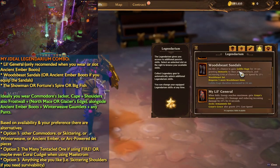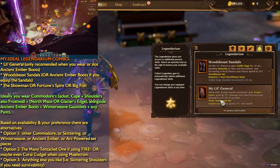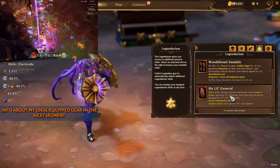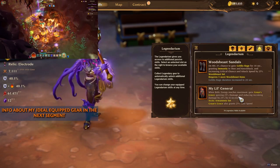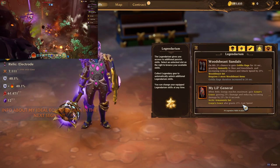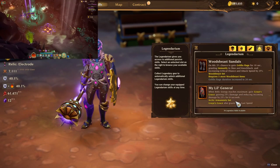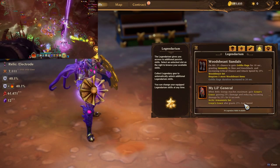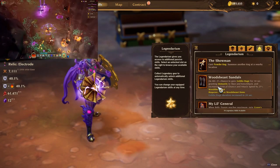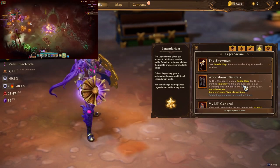Now for the Legendarium: since we're using Imbue Relic with Frost Wall and the North Mace or Glacier's Edge, we trigger Imbue Relic every 30 seconds. With Lil General in the Legendarium, every time you use Imbue Relic you get 25% extra damage and 25% extra damage reduction for 8 seconds — great to stack with Take a Swig. You also get casting speed from having two set pieces equipped, which helps you spam Plunder Bus faster. Anything that's not a basic attack benefits from casting speed.